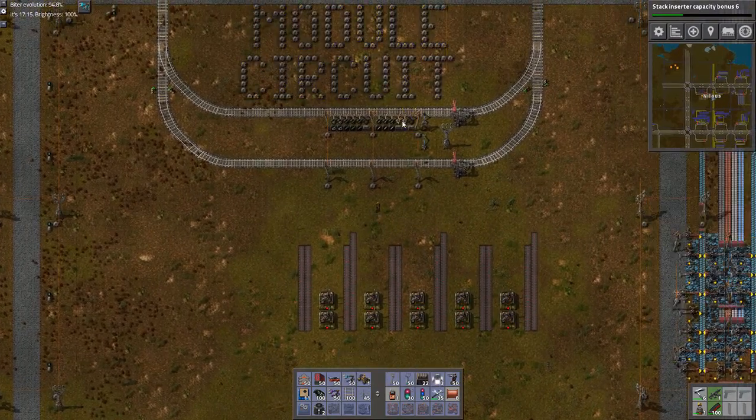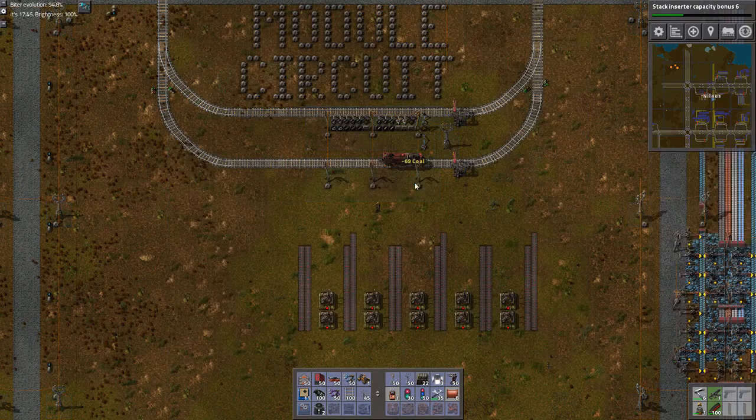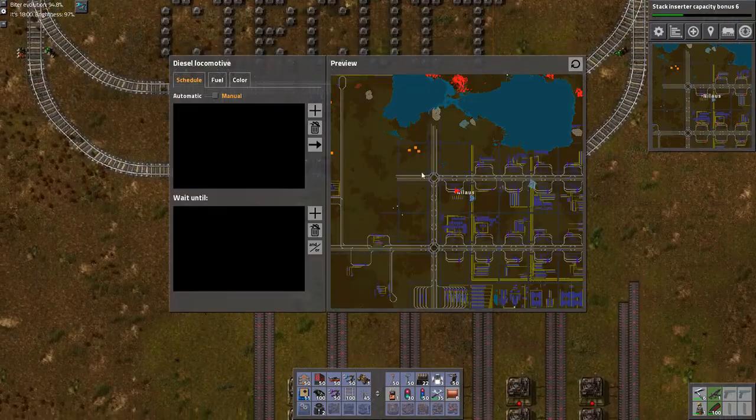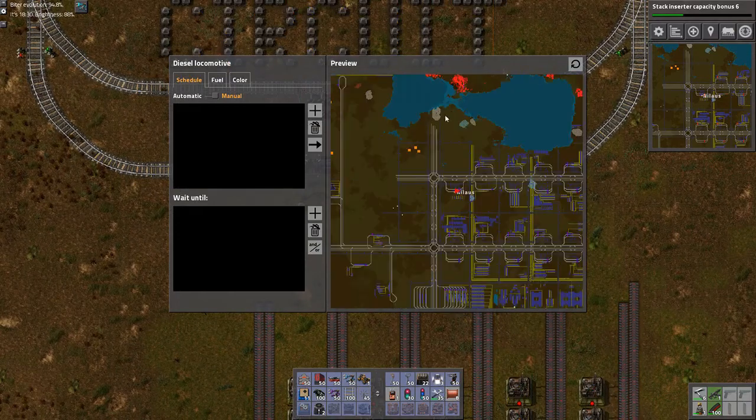I need to build something here. I'm going to build the module circuit boards and the best thing we'll do is build a train because I like trains. Obviously, this is very much a train-focused thing here. And wow, there's a lot of aliens up there - they really want to get across but they're not going to, and they're not learning to swim either.